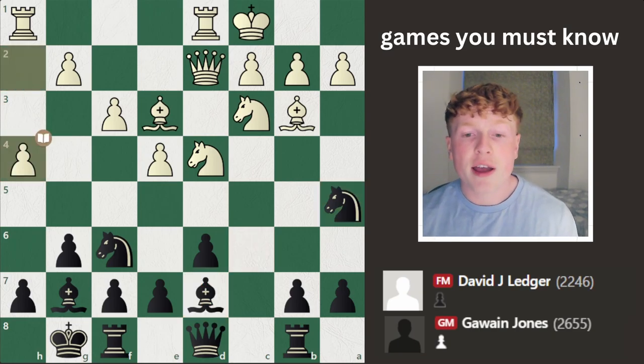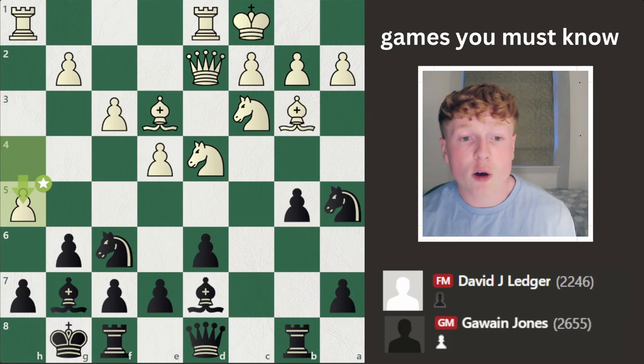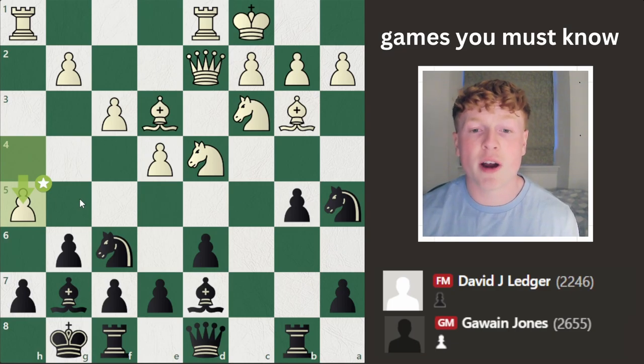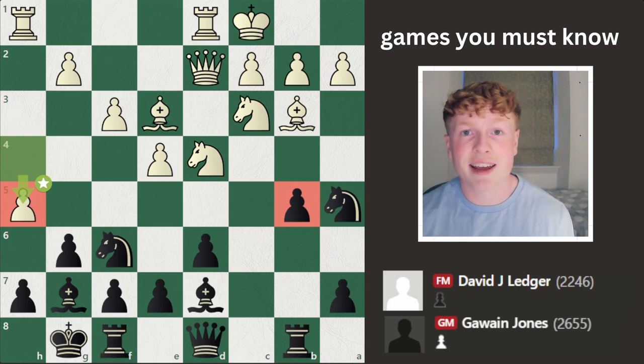So we see H4 and then B5 by Jones — launch the attack, wasting no time. He just wants to get at that white king and shred open its defences so he can get his big pieces in there and hopefully get a nice checkmate. So we see H5 — white also wasting no time. H4, H5 — such a typical idea in these structures with the pawn on G6. He just wants to crack open that black king and start an attack of his own. This is a typical Dragon or open Sicilian where white is attacking on the kingside and black is attacking on the queenside, trying to checkmate white. Always very entertaining games and you don't get too many draws from positions like this.